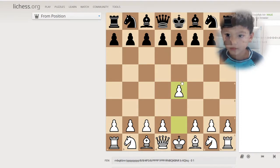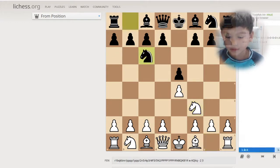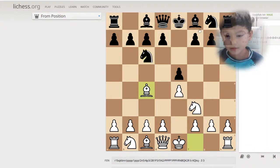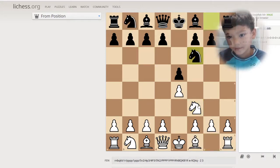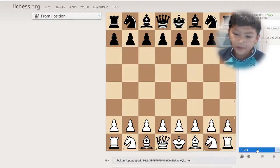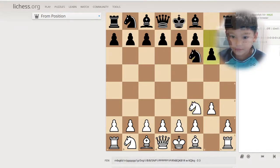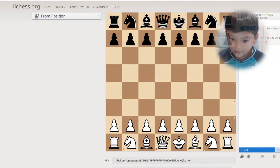The regular way to castle is e4, e5 — we'll learn the notations later. Normally I would just play this instantly. Okay, so you understand how to castle, right? See, your king has to go like this.